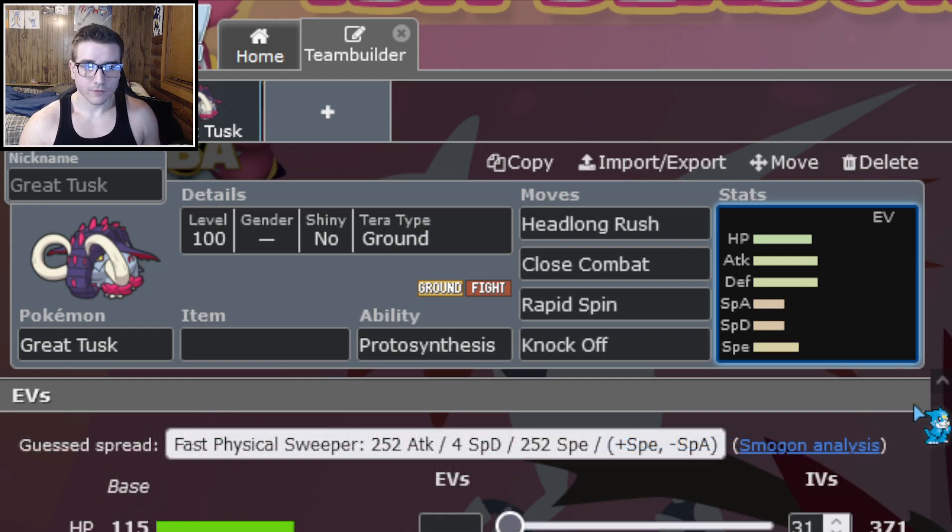As far as moves go, the first moves I want to talk about are Headlong Rush and Close Combat — those are the two most common moves you're going to see on pretty much every single Great Tusk. Obviously these are dual STABs and both do the same thing, just different types. Headlong Rush was a new move introduced in Legends: Arceus as a signature move for Ursuluna, and got distributed a bit more this generation to Great Tusk and Hariyama. So this Pokemon basically has two forms of Close Combat in both of its STABs.